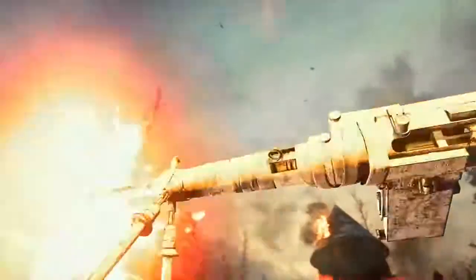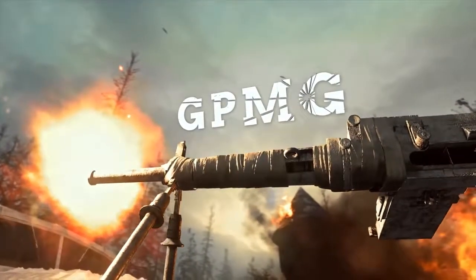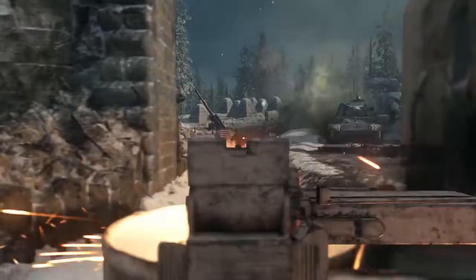Lastly, the GPMG — a light machine gun that can drop an entire squad faster than you can blink.